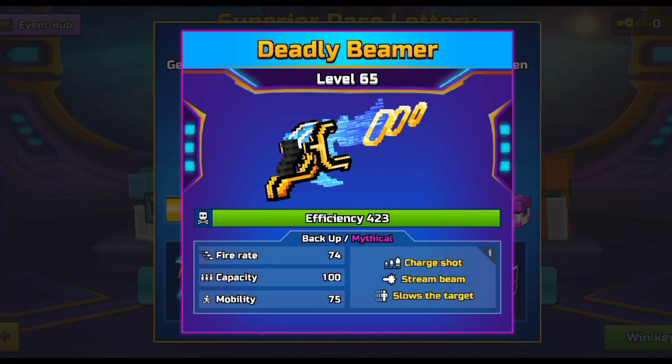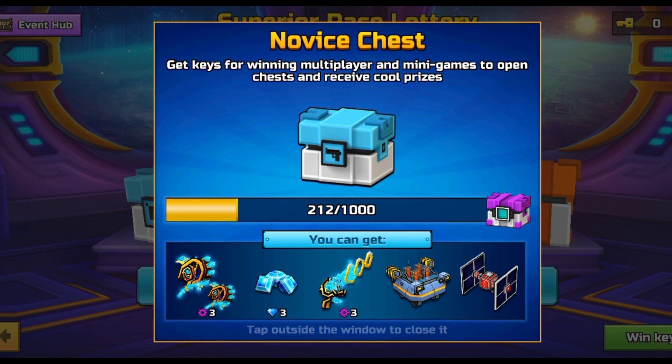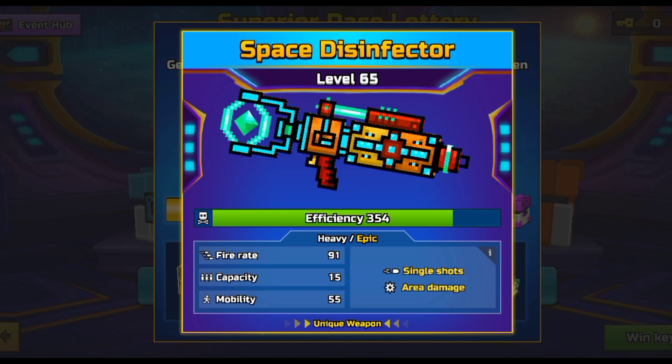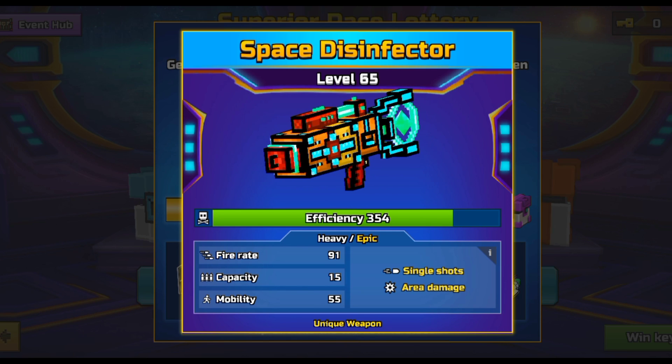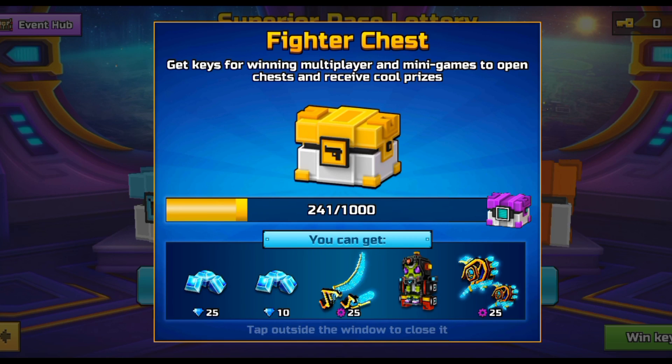Next we have the Deadly Beamer, which doesn't seem like the most OP weapon, though the charge shot could pleasantly surprise me. In the novice chest we have the Space Disinfector, which is a pretty good heavy. If you don't have a better one, go ahead and use it — it's very easy to get from the normal chest.